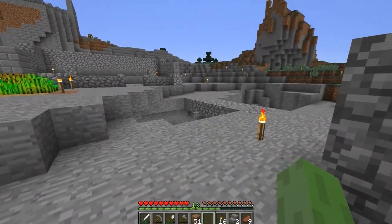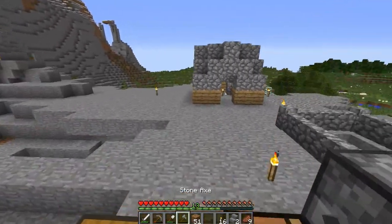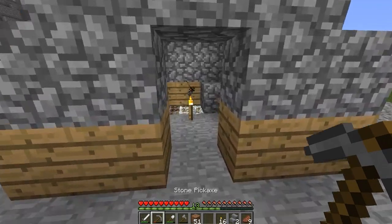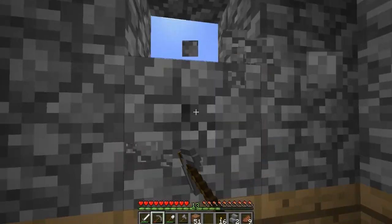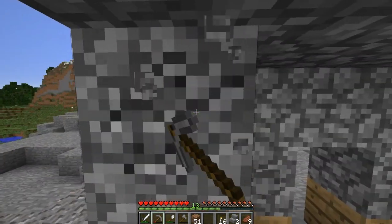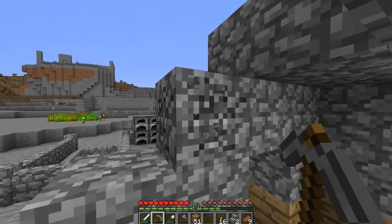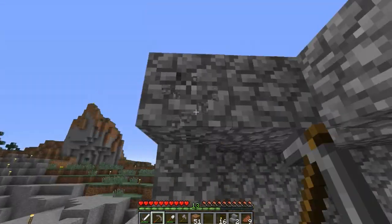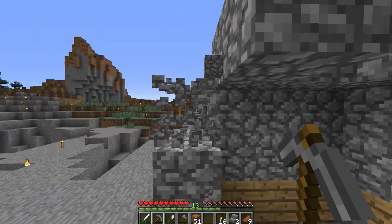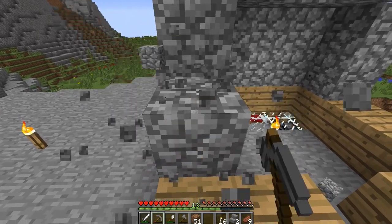Oh shit, the creeper's spotted me. I'll get rid of your little hut. Oh shit, can the creeper come round? Will it work out the way round? If it can find a path, it will take it. Shit, I hope it can't. I think it's found a way round. Oh, I'll find out in a minute. They are very intelligent. Too intelligent.